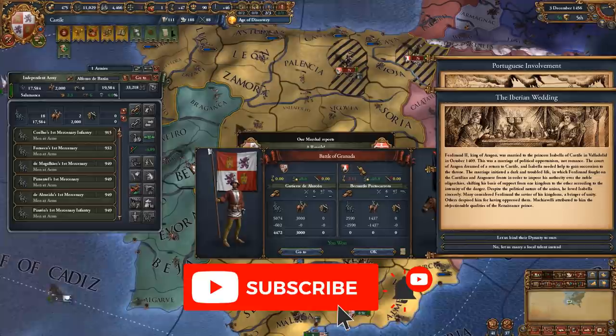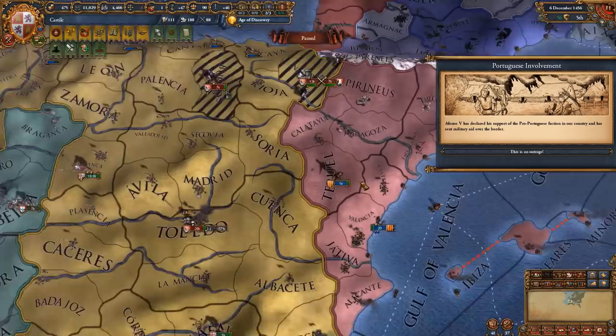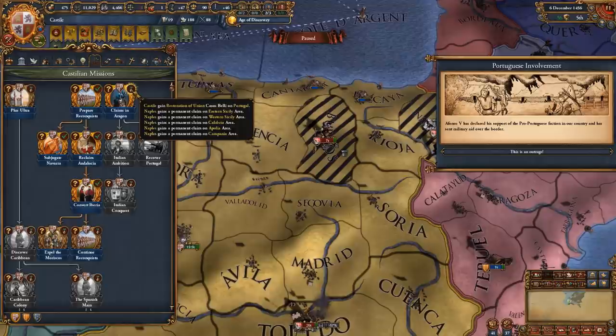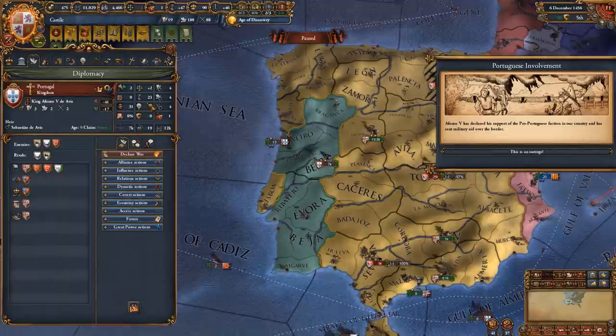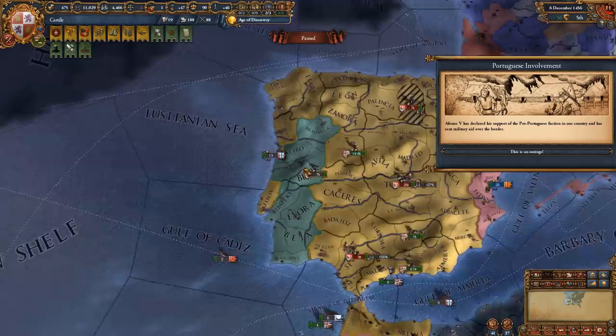By activating the Civil War, you also get the option of making Aragon a junior partner earlier — otherwise you'd be making them your junior partner in the 1460s. That means you can make the Aragonese a junior partner about 5 to 10 years earlier than usual. Once you get the Aragonese as a junior member, you can also get a restoration of union casus belli over the Portuguese.